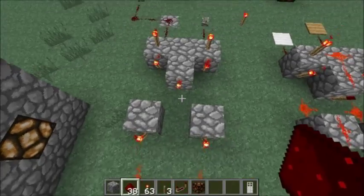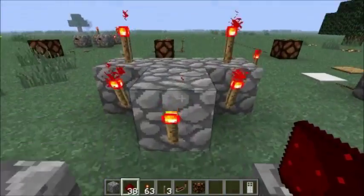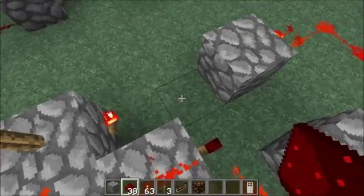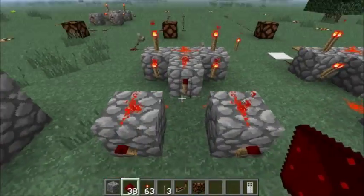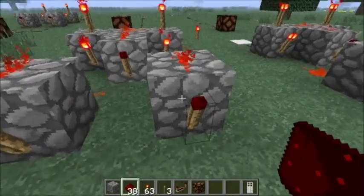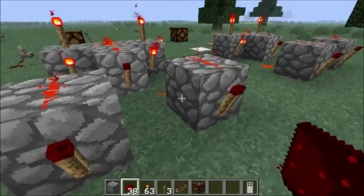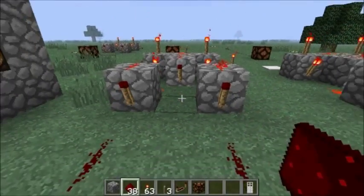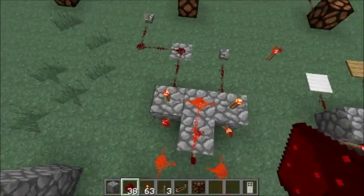Then place redstone wire all over the place. Now, for the machine to work correctly, the two torches in the front and the one in the middle must be off — if they are off, your machine works fine.